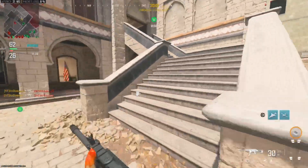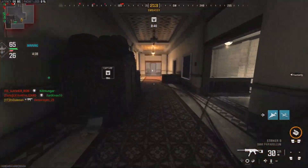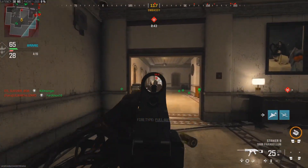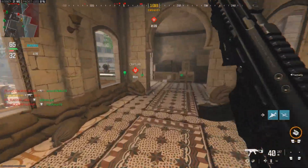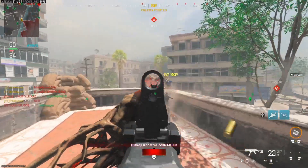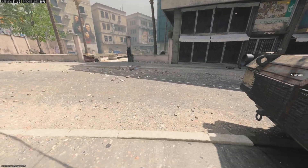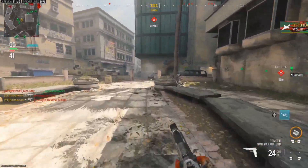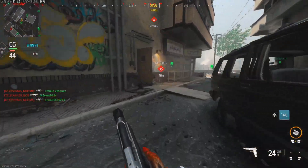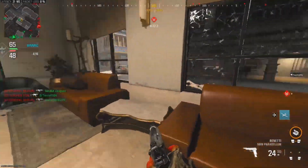I didn't call in the VTOL — I thought I did, so I was scared to leave that building because I didn't want it to blow me up. But obviously I was wrong. We're going to call it in now, sprint up the middle of the map, and hopefully avoid any eyes on us — flank around or something.